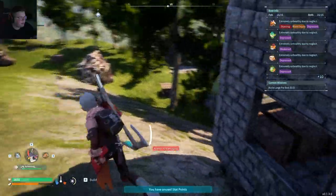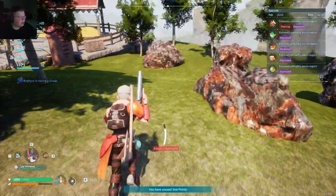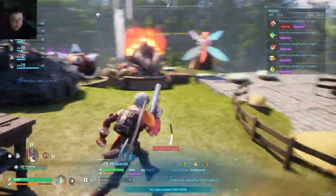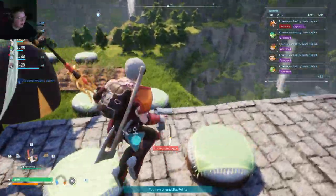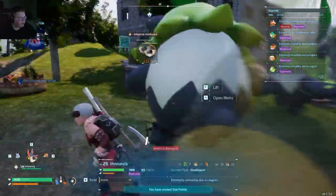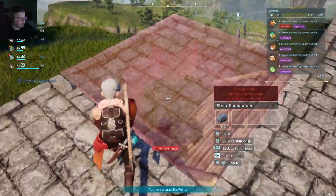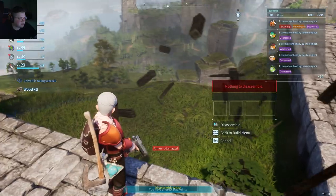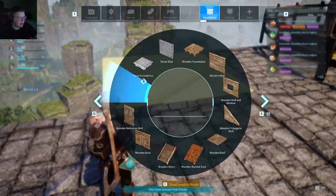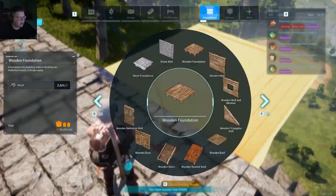Let's continue building up the base. There's one big thing I want to do after we finish here - there's one certain pal that I know is the best runner in the game, and you can get it around level 20 or even earlier if you're good enough. We're going to grab it - I won't spoil the name just yet. Let's keep laying a couple of foundations to make room and probably get rid of some trees.